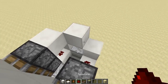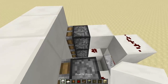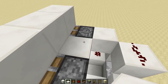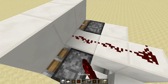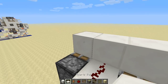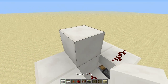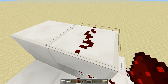We then want to place redstone on top of this block here, and we want to put an upside-down slab here and a block to join those two together. We can run redstone in there and place upside-down slabs above the pistons and redstone onto those. In the middle here we place a block and an upside-down slab, and redstone on top of that.